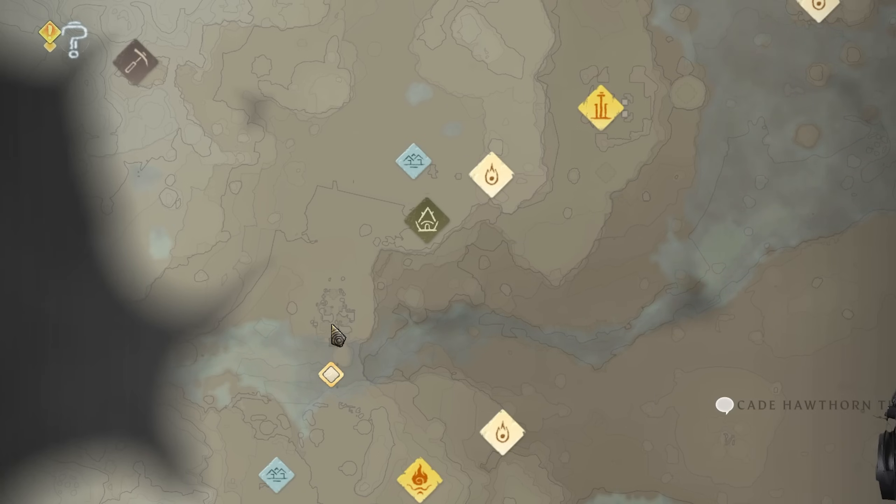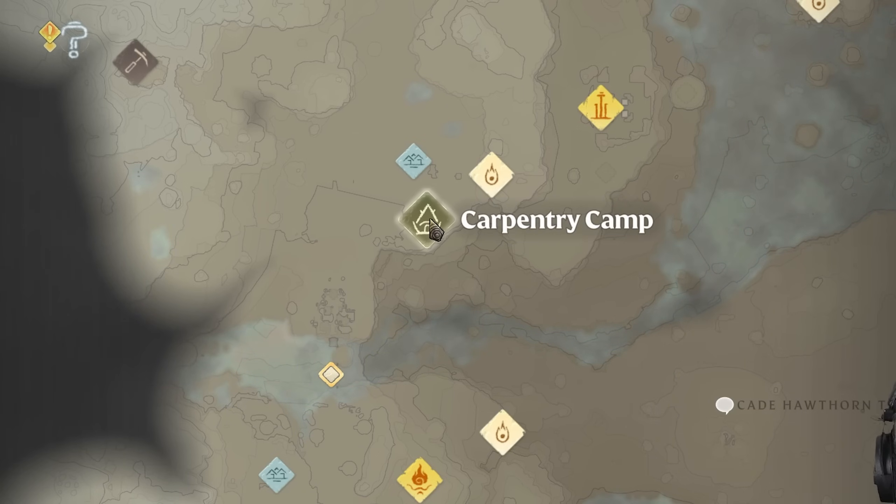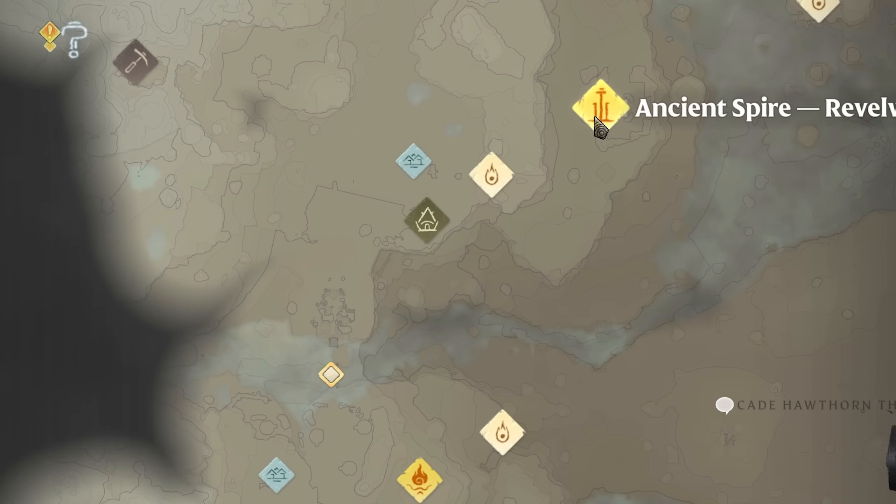Once you cross this bridge, just run through all these bandits here, ignore them, and follow this cliff past the carpentry camp around this corner all the way until you reach the ancient spire of the Revelwood fast travel point.